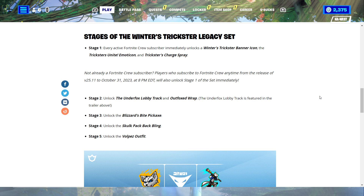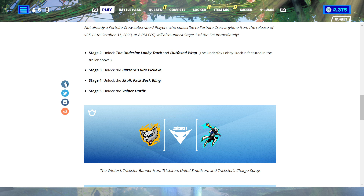Stages of the Winter's Trickster Legacy set: Stage 1 — every active Fortnite crew subscriber immediately unlocks a Winter Trickster's Banner Icon, the Trickster Unite Emoticon, and Trickster's Charge Spray. Stage 2 — unlock the Underfox Lobby Track and Outfox Wrap. Stage 3 — unlock the Blizzard's Bite Pickaxe. Stage 4 — unlock the Skulk Pack Back Bling. Stage 5 — unlock the Volpe's Outfit.